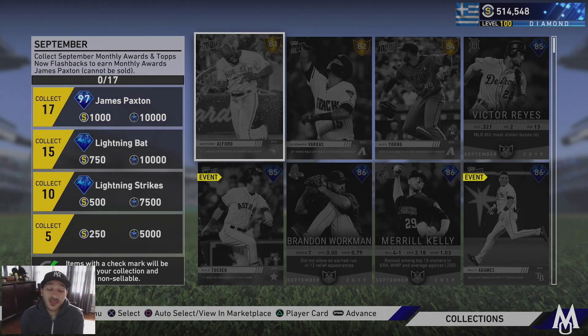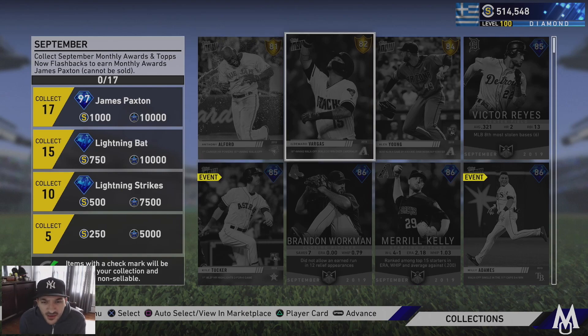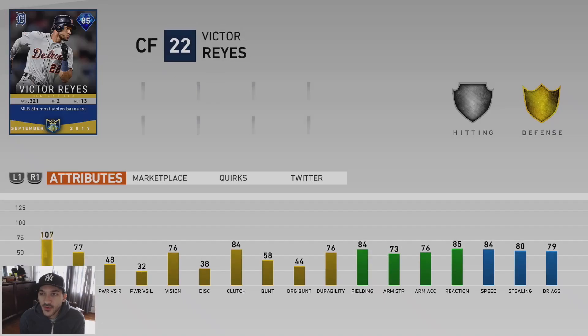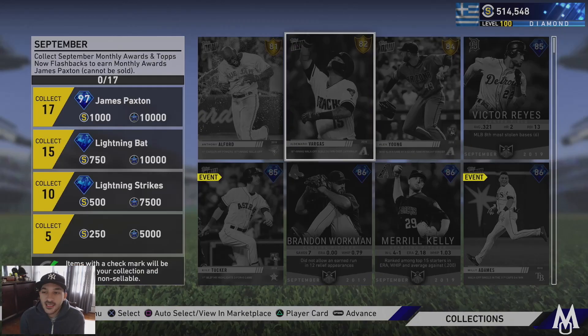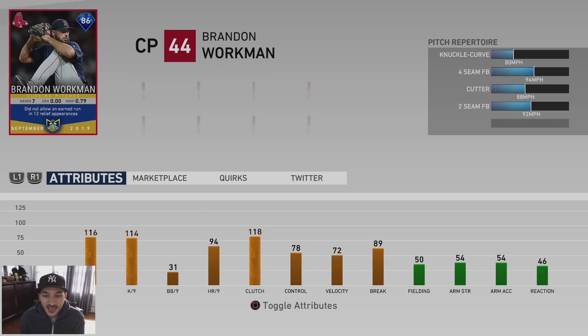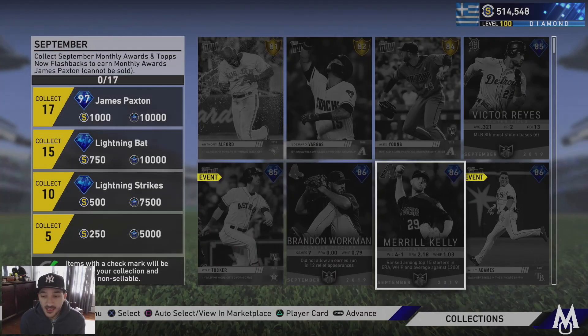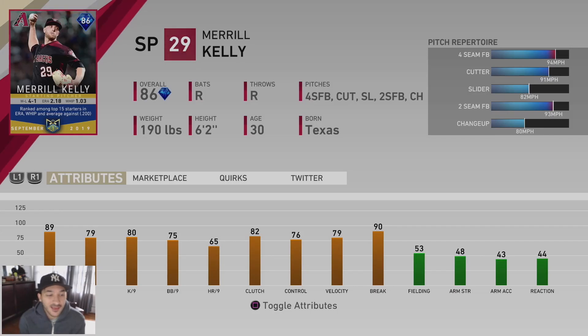We have some Topps Now and player of the month cards: Anthony Alford, Ildamaro Vargas, Alex Young, Victor Reyes — looks like a defensive player. Kyle Tucker, then Brandon Workman, a closing pitcher for the Red Sox. This card has really good hit per nine and K per nine numbers. He has a knuckle curve, fastball, cutter, and two-seam. If the fastball and knuckle curve work well he should be fine. Beryl Kelly's hit per nine and K per nine numbers look alright.